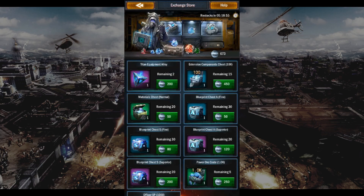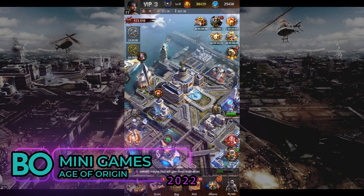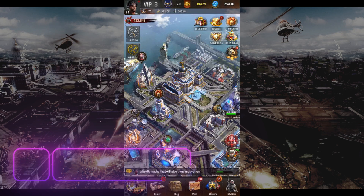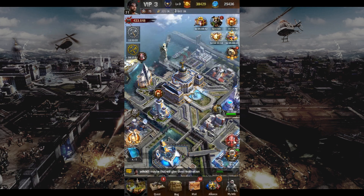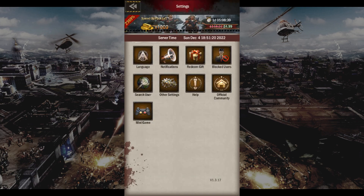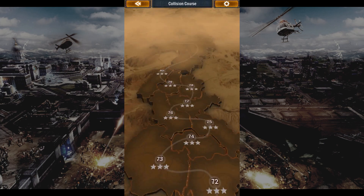Before I go, one bonus item to reward those of you who are still paying attention. There is a minigame for more Commander Experience Points. Go to your profile, select settings, and select minigames. If you have nothing to do, enjoy these minigames for some Commander Experience Points.